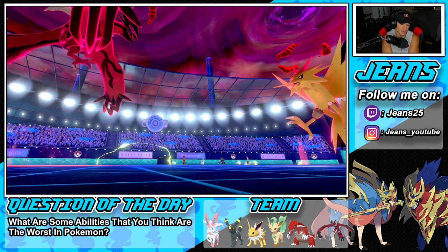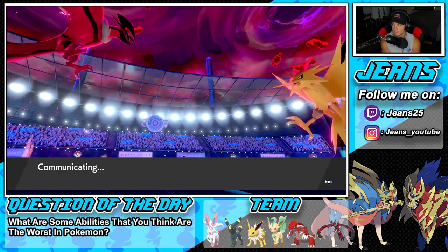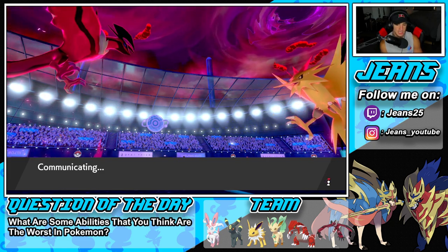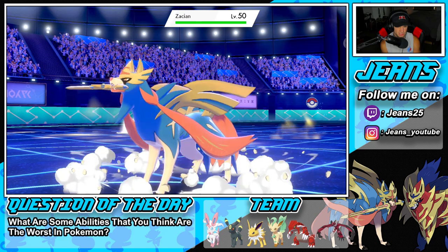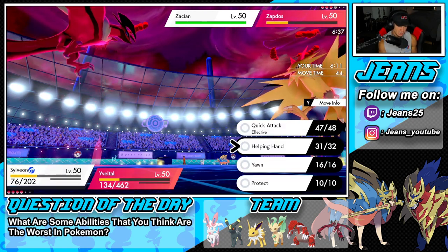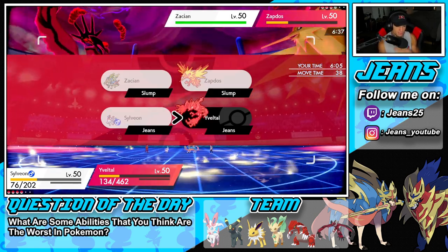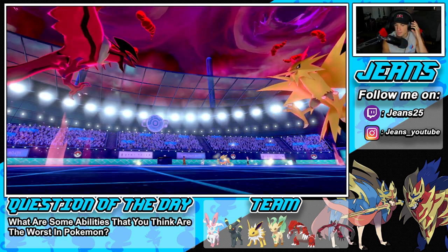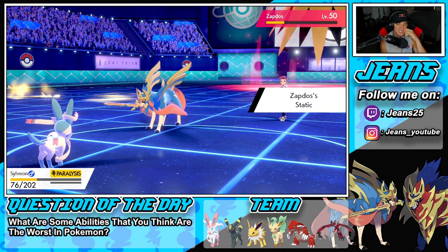Now Zapdos is faster than us, which is a problem. I might protect this turn to block the last Dynamax turn. I'm not rocking Sucker Punch, which kind of hurts. I'm definitely guarding — he has Pokemon that are way faster than us right now. I think he goes into my Yveltal and I get Static paralyzed from Zapdos — that stings.